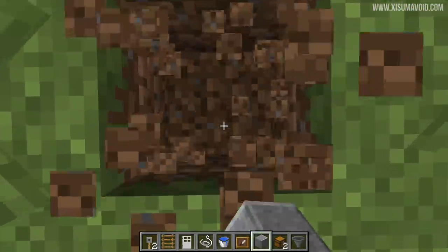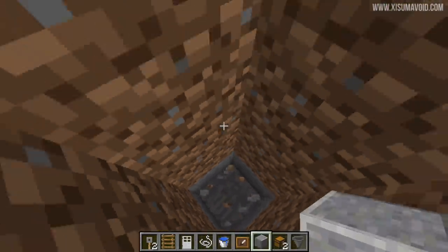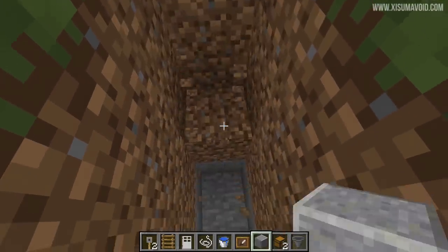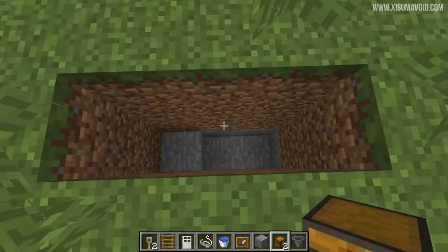We're going to start by simply digging down four blocks — one, two, three, four. We're going to do the same thing again here. And then over here we're going to go down by three blocks. So this is what your trench should look like.